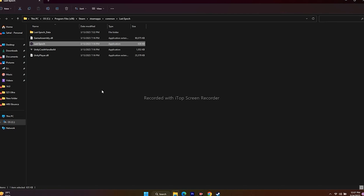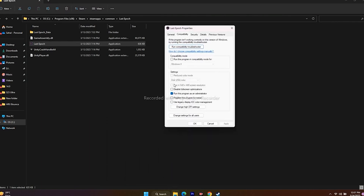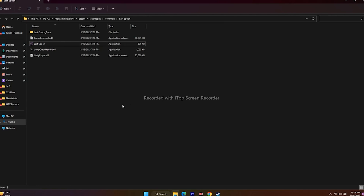There's also a compatibility mode fix mentioned by some users on Reddit. Right-click the game exe, go to Show More Options, Properties, then Compatibility. Enable 'Run this program in compatibility mode' — first try Windows 7, launch the game; if that doesn't work, try Windows 8. If the issue gets worse (more freezing/stuttering), uncheck the compatibility mode, apply, and try launching again.